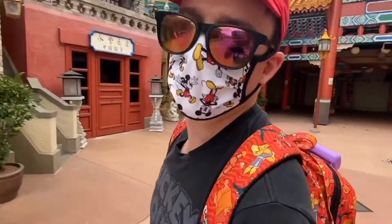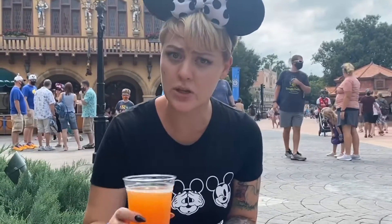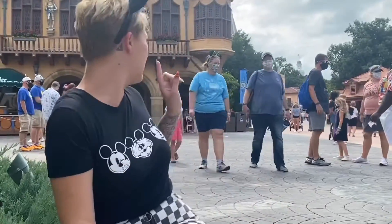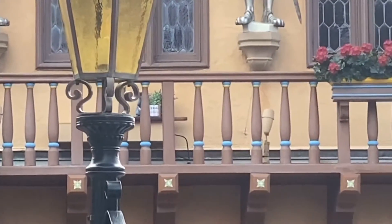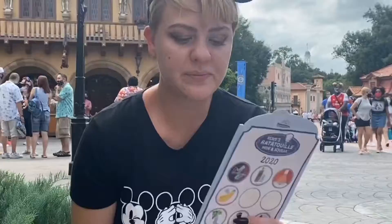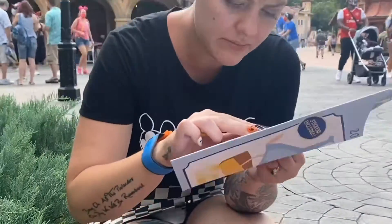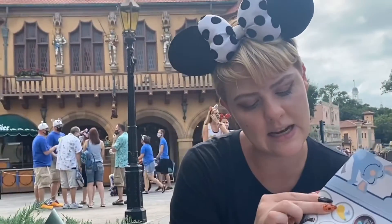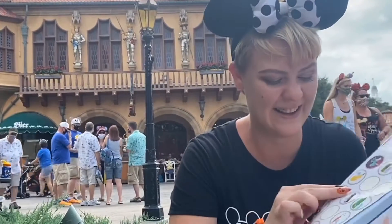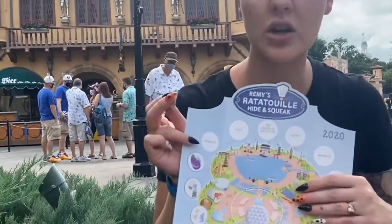Off to Germany we go. We found the Germany Remy — this is supposedly the best beer in the world area. He's up here and you can spot the whiskers. Looks like he's holding herbs, probably basil. We're going to go ahead and get that sticker off — I'm not as good at this as Michael. There we go. We're going to put that sticker right here on Germany.